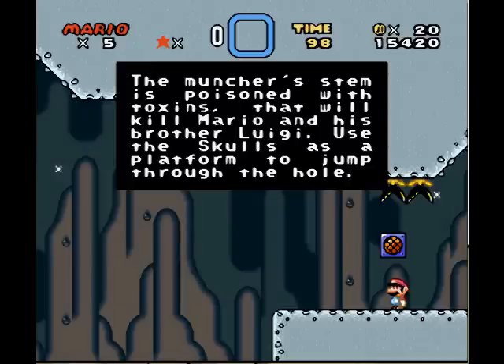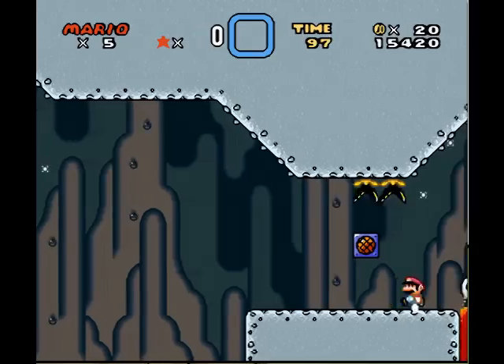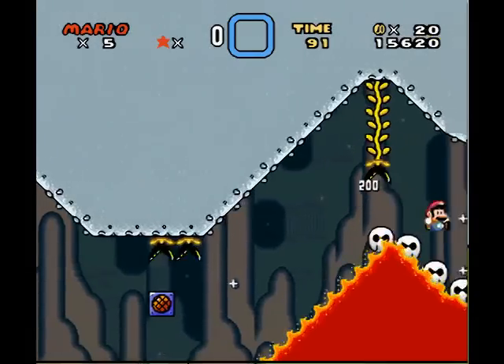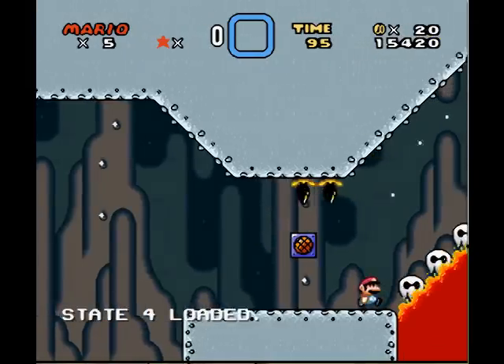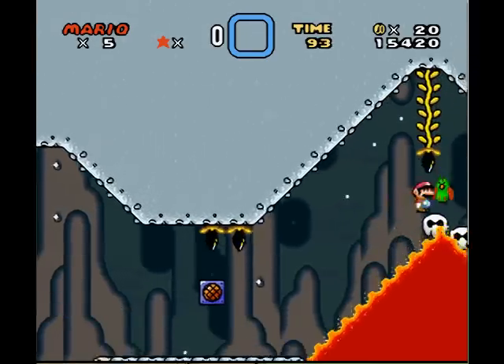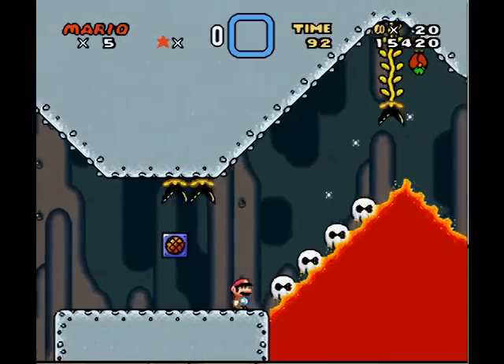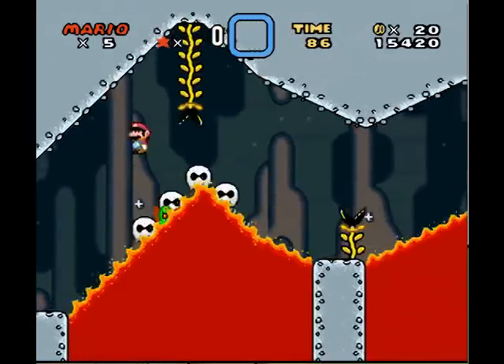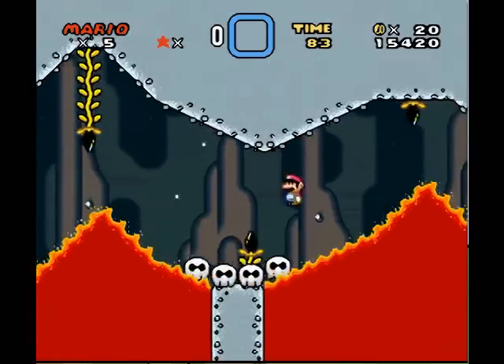This one I didn't understand. The muncher's stem is poisoned with toxins that will kill Mario. I guess that was a different sign box. But basically, the stems you see coming up are supposedly poisonous. I think they're just munchers in disguise. Now, these skulls move faster than the auto-scrolling does, so I'm just gonna get on them as late as I can.